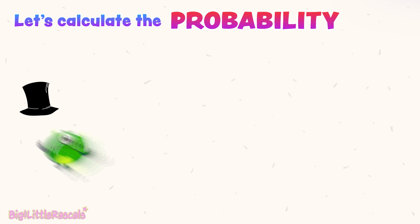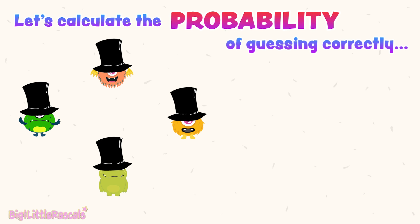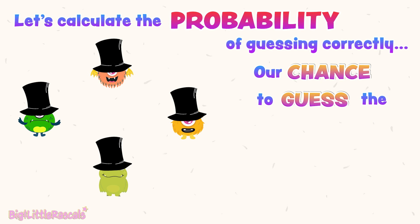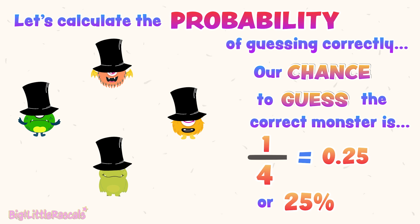To know how much chance we can guess correctly, let's first calculate our probability of guessing the correct monster who hides the key. There are 4 cute monsters here in the game machine, and only one has the key behind his hat. So the chance we get the correct monster is 1 out of 4 — meaning 1 is with the key out of 4 monsters. In decimal number, 1 out of 4, a quarter, is equal to 0.25 or 25%.